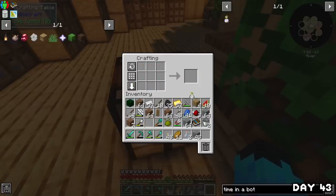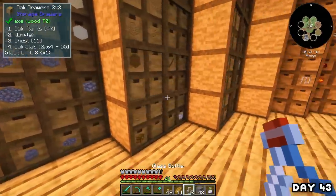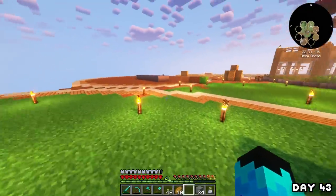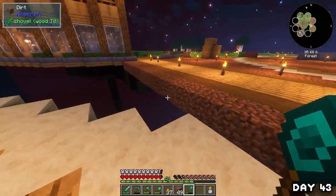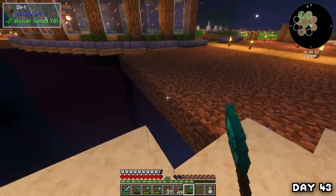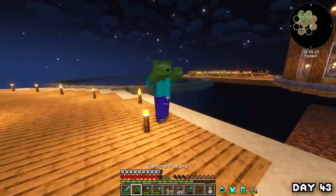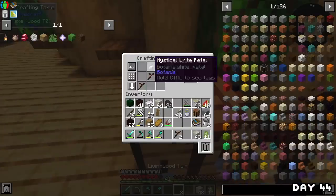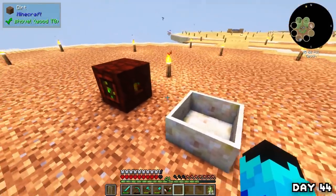Whilst waiting for the materials to change I crafted a time in a bottle, which was going to be super helpful for doing a lot of things. I then grabbed my botania blocks, bred my bees, and spent the night farming out more living blocks. Whilst waiting for them to change I used the wand to fill in more dirt between the islands — actually got it all finished thanks to the wand. On the following morning I crafted a wand, mana pool, and mana spreader and set it all up on the island.